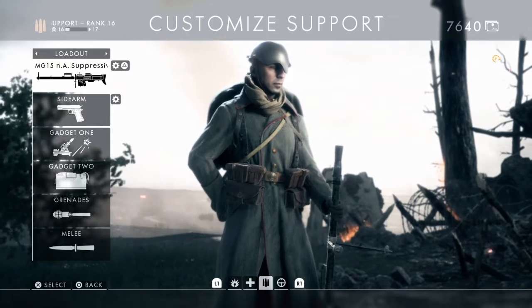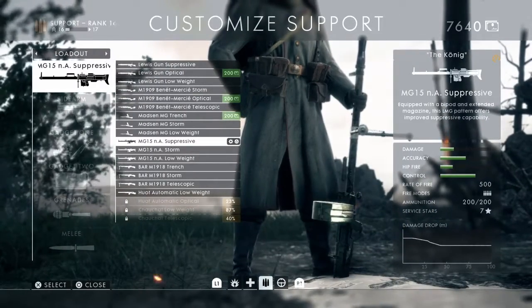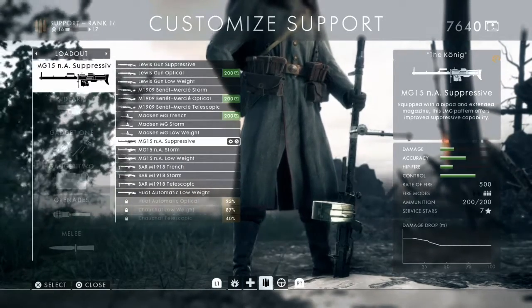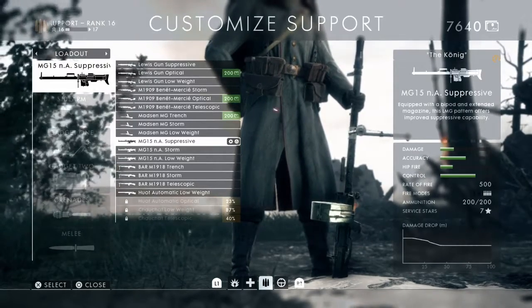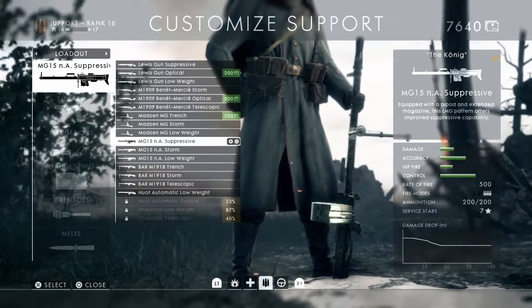Let's look at the MG15NA first. This is essentially the no-reload machine — it comes with 200 bullets in the magazine and you never need to reload until you die, or unless you put your ammo pack down and need more. It's really good at medium range, but for accuracy you have to use it lying on your belly with the tripod extended. You can use it up close and hip-fire with it, but that's not what it excels at.